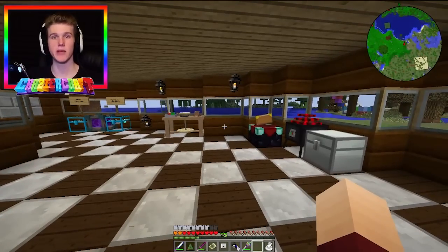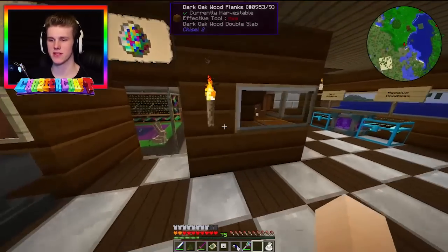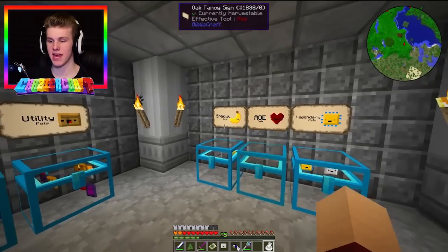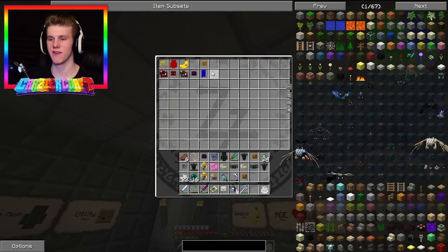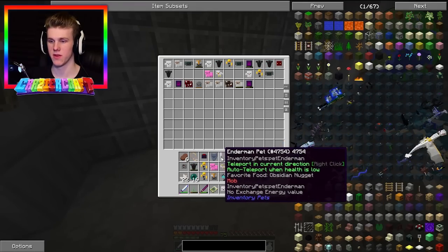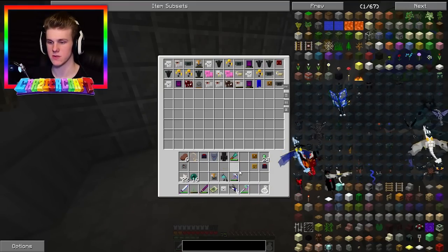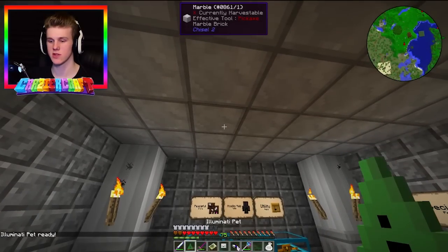Before going in, checking if the meteor is picking up more items - it doesn't seem to be, hasn't picked up anything, which is crazy. Let's go ahead and withdraw all the pets and fill in the obvious doubles. Wither, wither, wither, blaze, blaze, wither - I know all the passive ones are straight doubles. Spider is a double too. Let's see what the illuminati brought us.